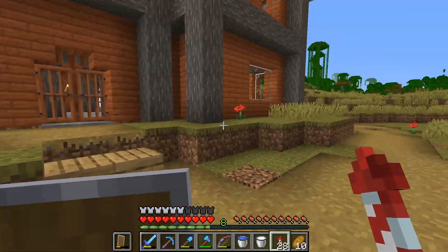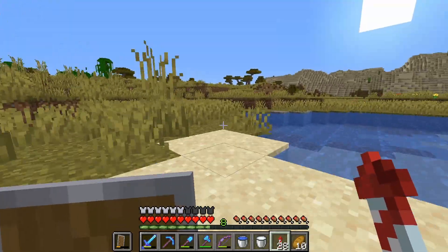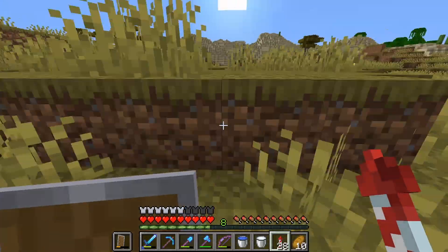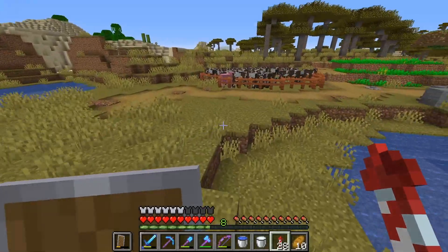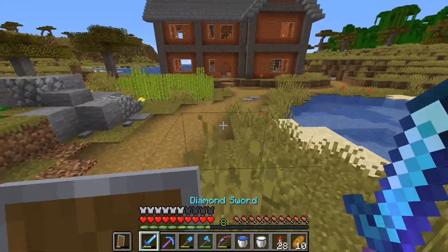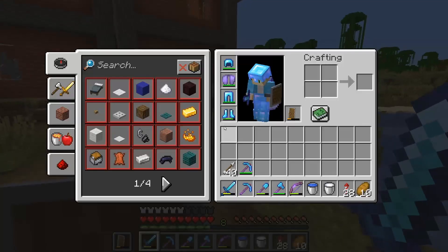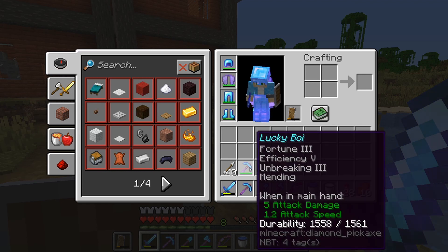We are today having some pretty cool things to do and some pretty annoying things to do. Just firstly, to get a bit of excitement out of the way, I got myself two perfect pickaxes. I got myself my lucky boy with Fortune 3, Efficiency 5, Unbreaking 3 and Mending.